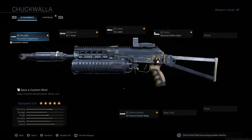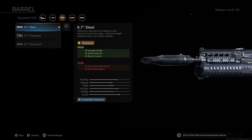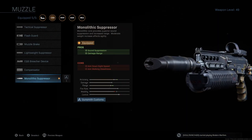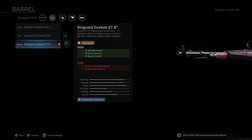The attachments are what really matter. For the Bison we've got the Monocle Reflex Sight — you can choose whatever you want there. The Tack Laser gives better aim-down-sight speed. The 8.7 Steel barrel gives better damage range, bullet velocity, and recoil control. The Monolithic Suppressor gives better sound suppression and damage range. Finally, the 84-round mag gives you less chance of having to reload mid-gunfight.